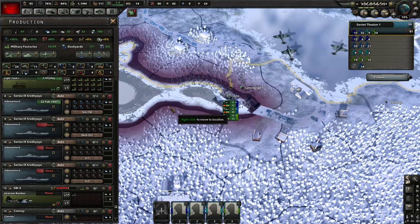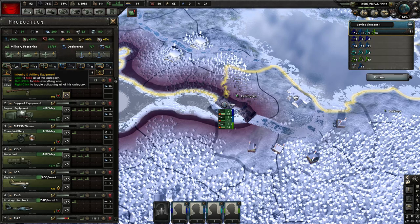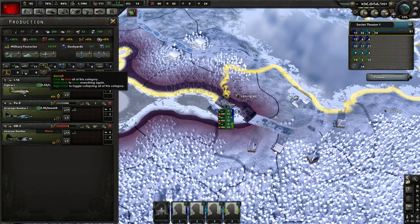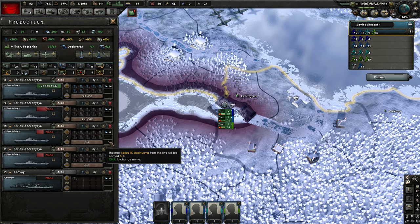For example, here we're building some submarines - that's all we currently have queued up. One of the things you can do on this production screen is filter things out. If we're specifically just looking at ships, we can hide infantry, artillery, armored, and planes. A shortcut: if you shift-click on a category, it will hide everything except that category. There are three different categories for ship construction: capital ships, screen ships, and other ships, which include submarines as well as convoys.